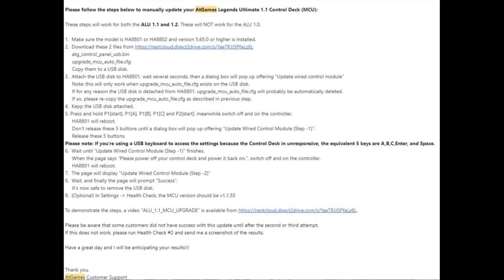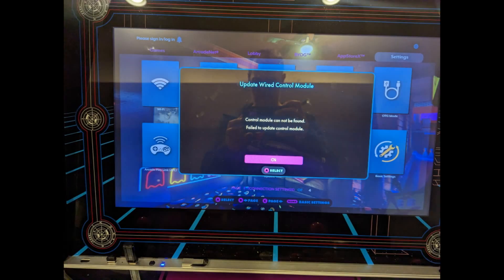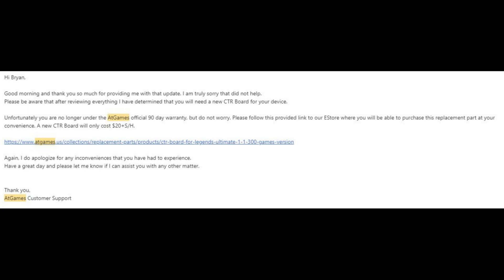The next troubleshooting tip they sent me was to upgrade the control deck firmware. They emailed me a website and had me download some files, put it on a USB drive, plug it in, and run a sequence of controls — but it didn't work for me. I got an error message on the ALU that said the wired control module could not be found. You can't update what you can't find, right? Basically, AtGames decided that my control board was dead, and since I was out of warranty, they told me I had to buy a new one.